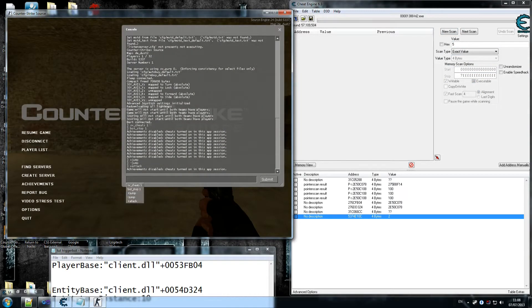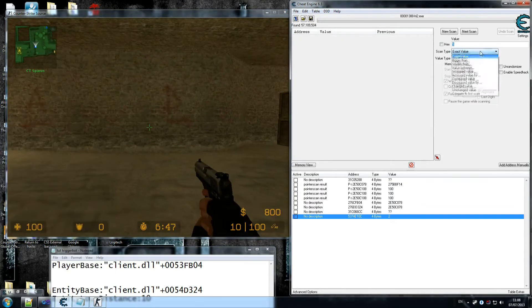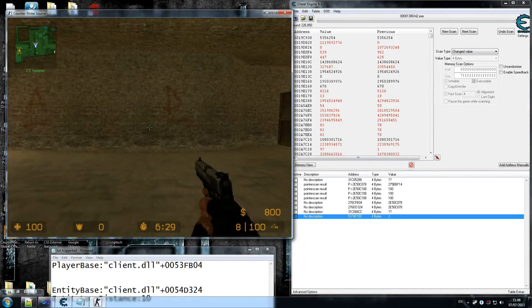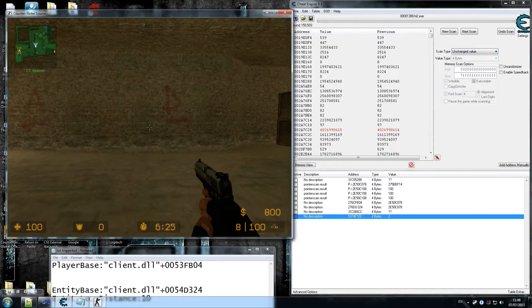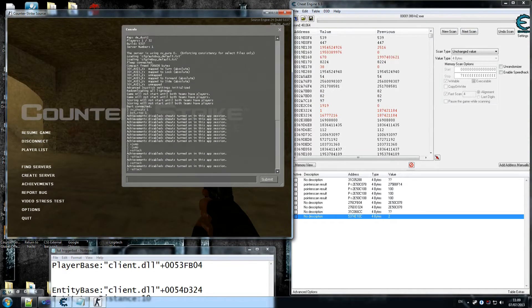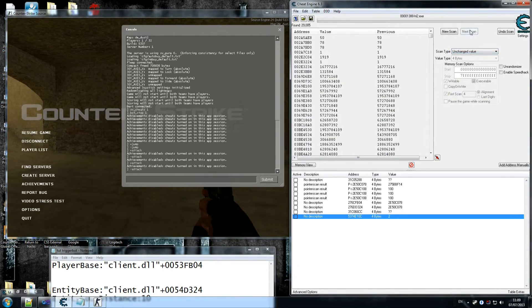Now we're going to use minus attack, then plus attack. So we do plus attack and minus attack, then look for changed value — values that changed. Then look for unchanged value because we didn't do anything else. Make sure the value remains the same. Now let's do plus attack again and look for changed value. Then unchanged value. We're going to scan a couple more times just to get rid of all the extra results.